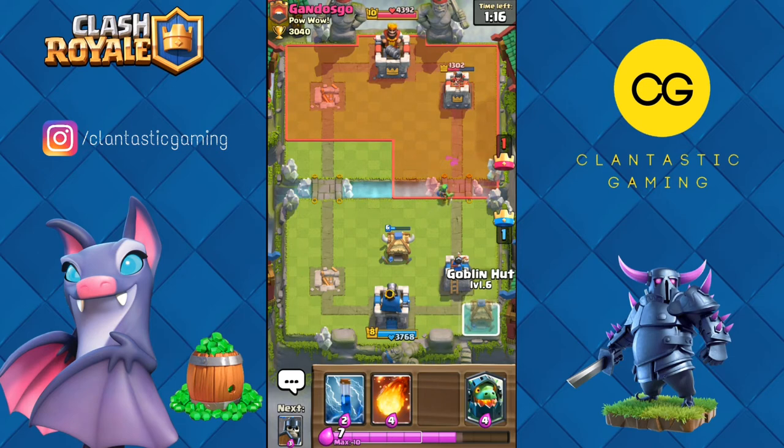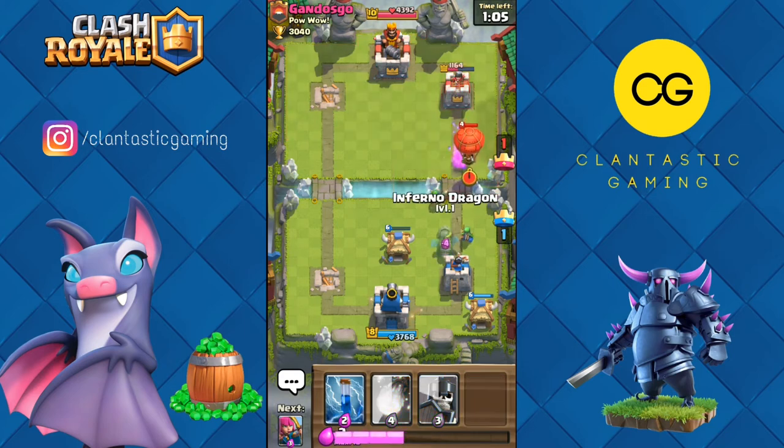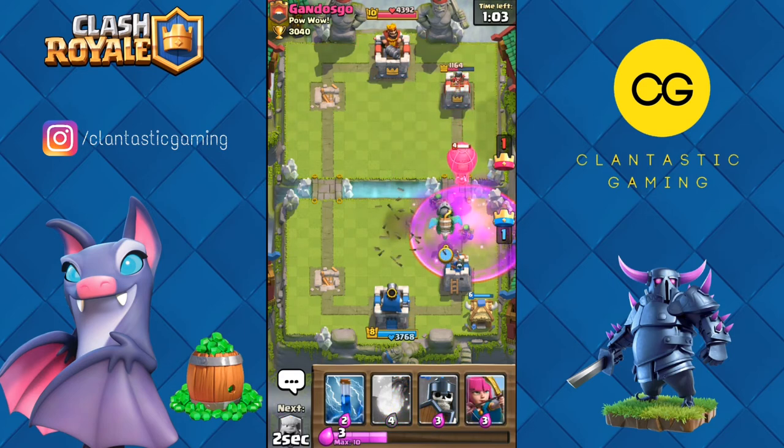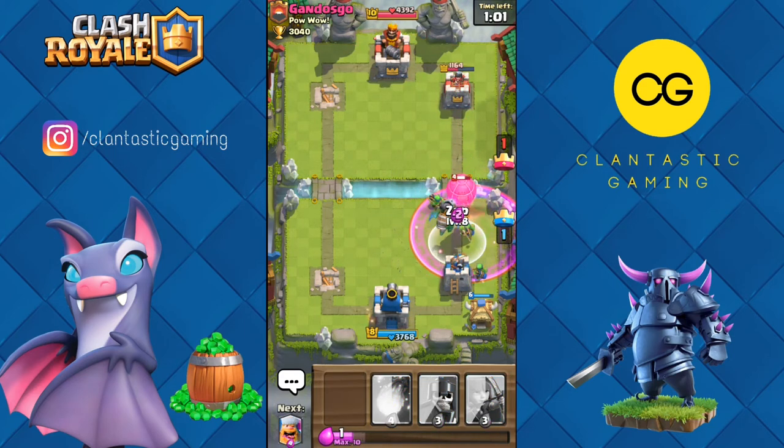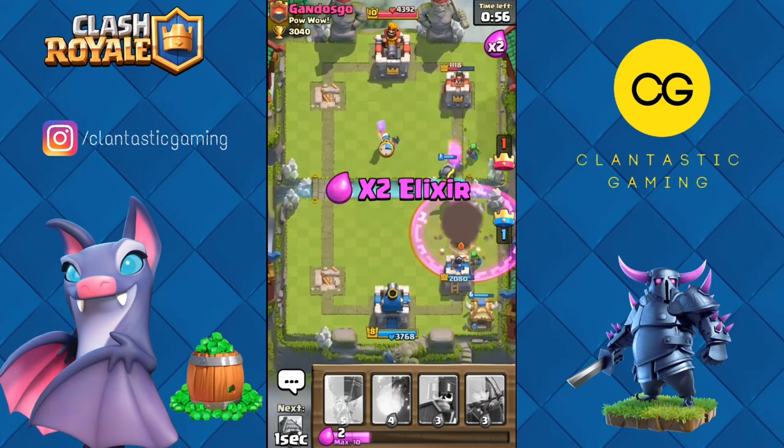He has no idea what he is doing. Let's go with another goblin hut and do some more chip damage. He's going to rocket cycle again with multiple rockets. Inferno dragon — no rage. Zap this balloon and balloon doesn't get any hit, so lumberjack in the middle.